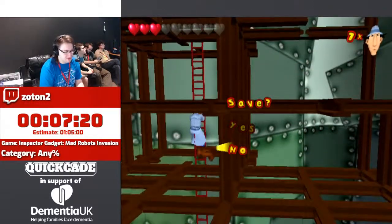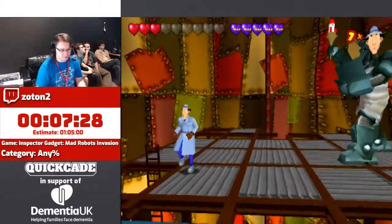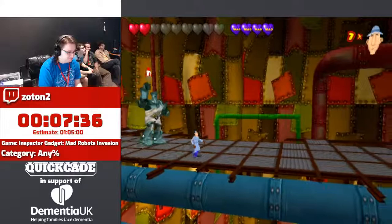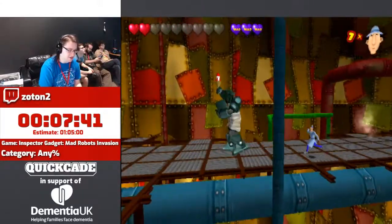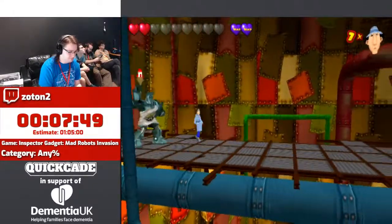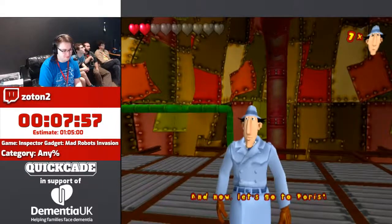The last loading zone — we're nearly out of New York. I'm just going to fight the boss. Every world has a boss. This one is a robot dressed up as the Statue of Liberty. I'm pretty sure this boss is RNG. You have to hope that he follows you like this and doesn't turn around, because you have to get him to hit his own rockets into him. You can't skip these so you can hear the lovely dialogue. And now let's go to Paris!